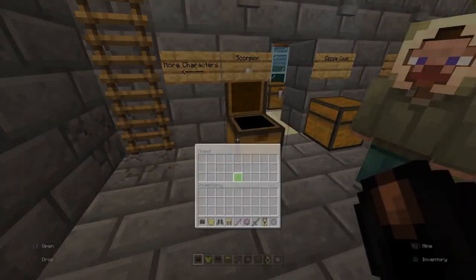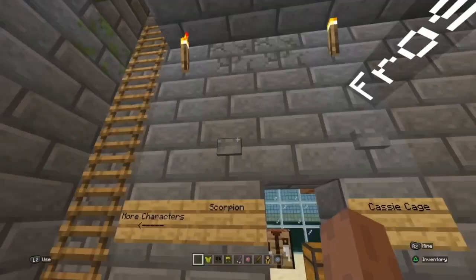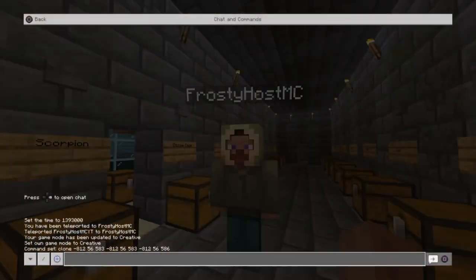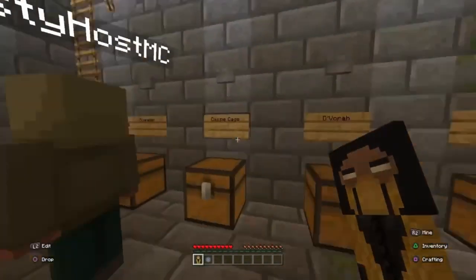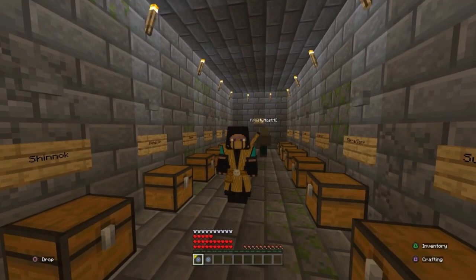I just switched it so now if I hit the button, instead of giving me this old setup, it'll give me the Scorpion skin and a combo. So I'll show y'all what that does — we select Scorpion, blah blah blah, pick our character, put our character on, and now I'm Scorpion as you can see.